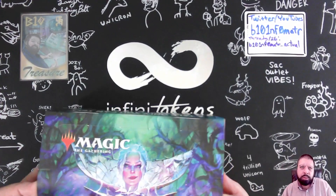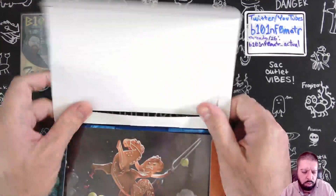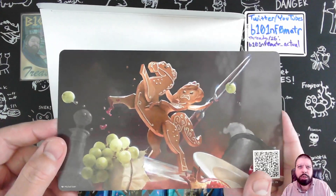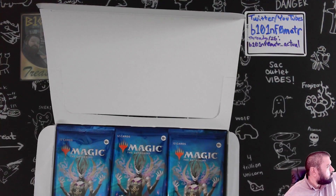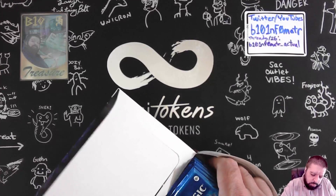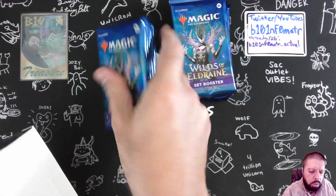So this is the sealed set booster box, and it is no longer sealed, so I must open it. Sir Ginger the Meal Ender. Okay, we got 30 packs in here — three stacks of 10.